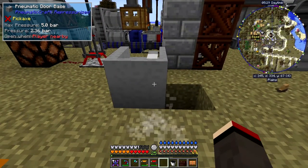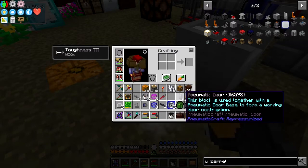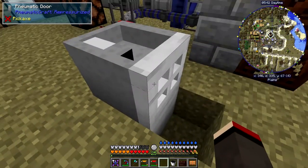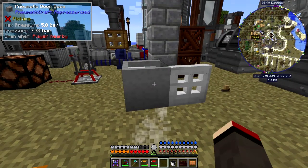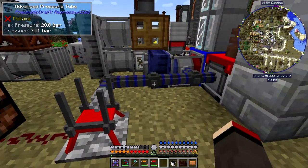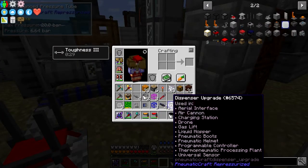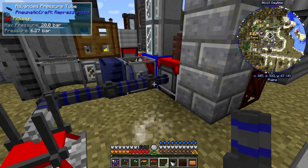The door needs to be positioned at the bottom with the controller at the top. If I put the door down here you'll see it opens because I'm near it — it's still got pressure from testing and it's set to open for a nearby player. But this controller has a max pressure of five bar and we've got much more than that, so it would blow up. We have to use these safety regulators to limit the pressure.